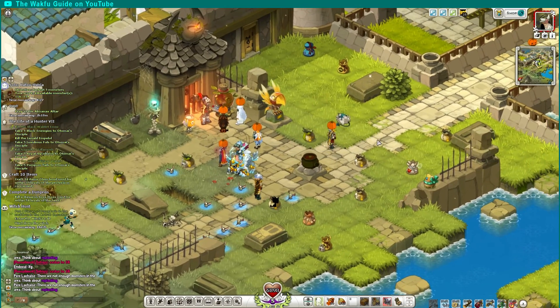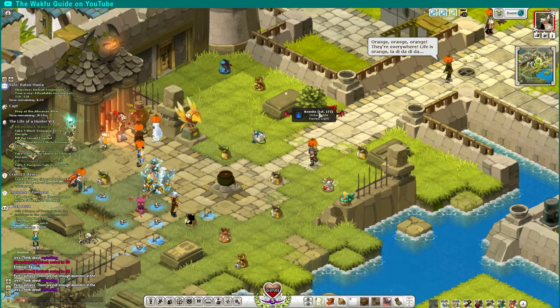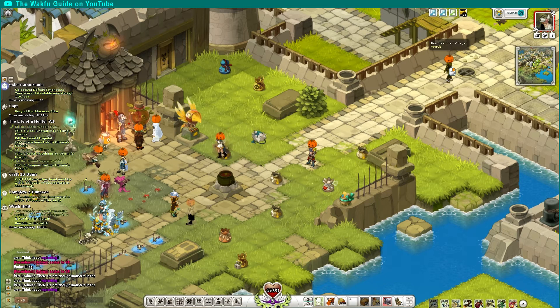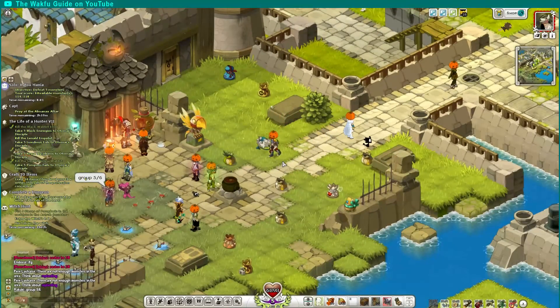To get on with questing — once you interact with the cauldron, your costume gets de-equipped in a sense: you still have it but it doesn't appear anymore, and you get a pumpkin hat. You then need to do the dungeon. There's also a pumpkin villager right here at Astrub Center, which is new — they didn't have this last year.